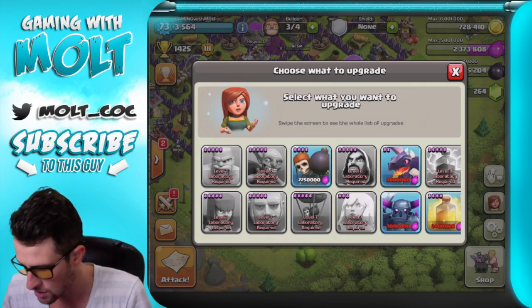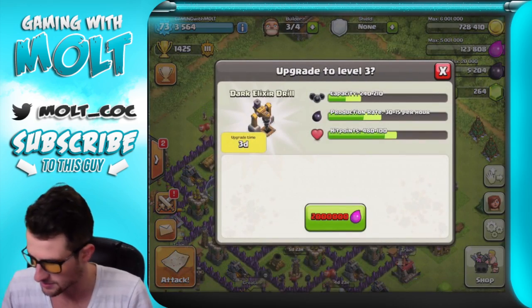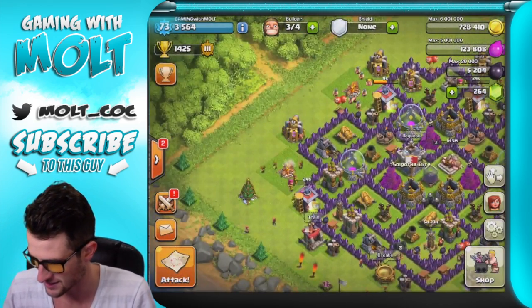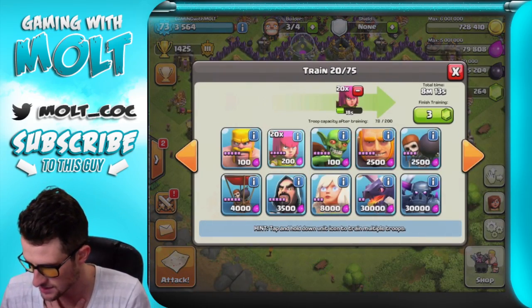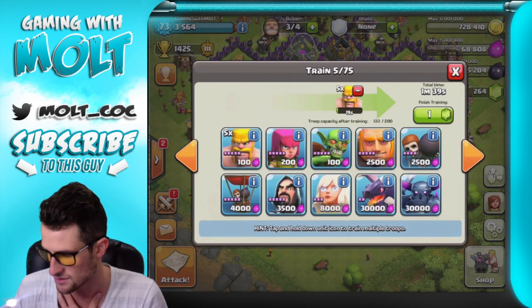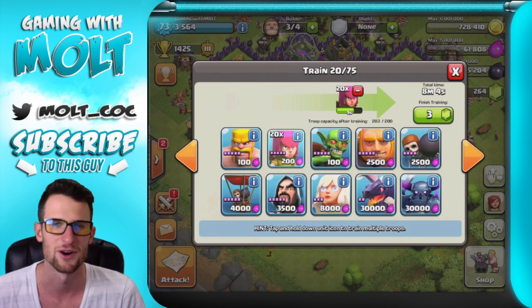So why don't we go ahead, come in here, go to research, and we'll research our wall breakers. And then very soon we'll go ahead and get a couple more lightning spells going, train up some more barbs, and eventually we're going to start trying to use some different army comps on here, because I'm sure you guys are getting a little bit annoyed with me just doing barb-arch all the time. We'll switch it up for the next video.